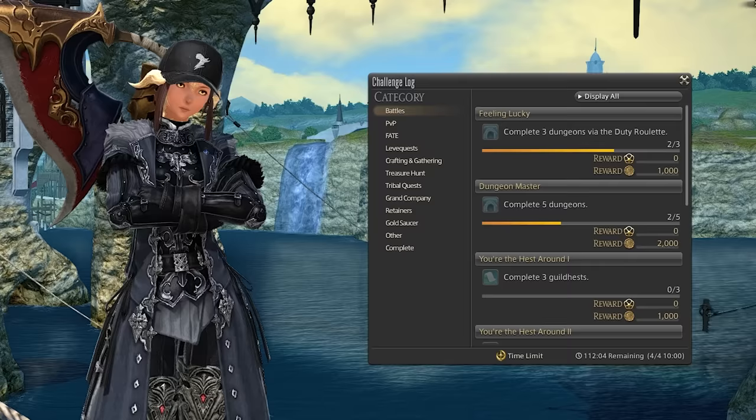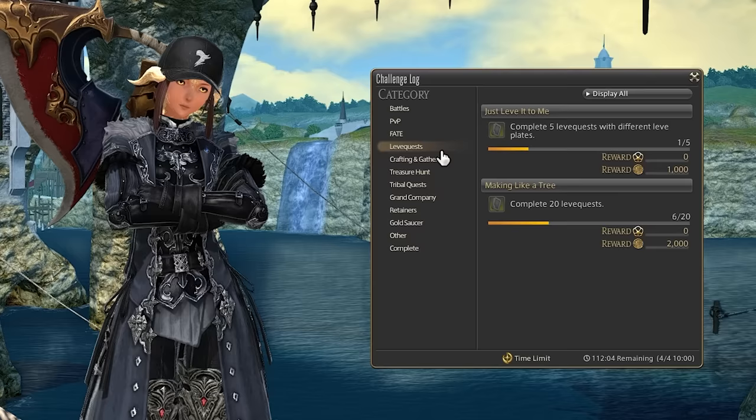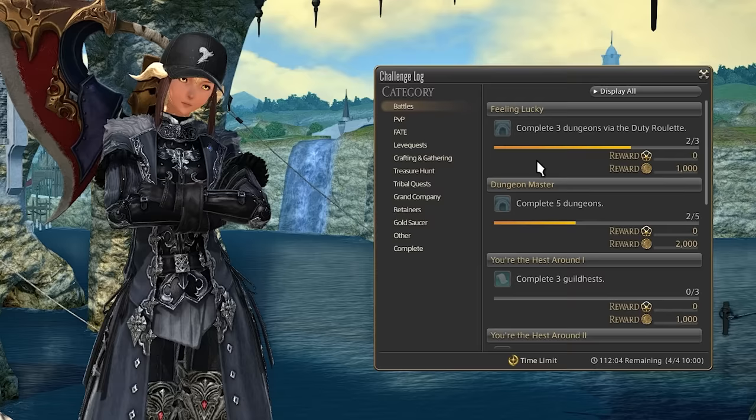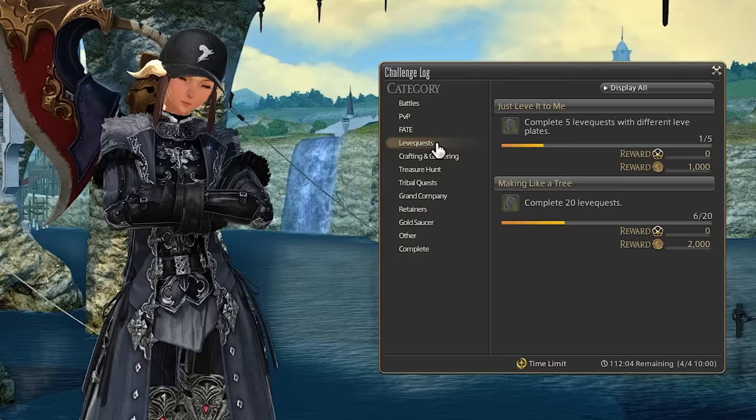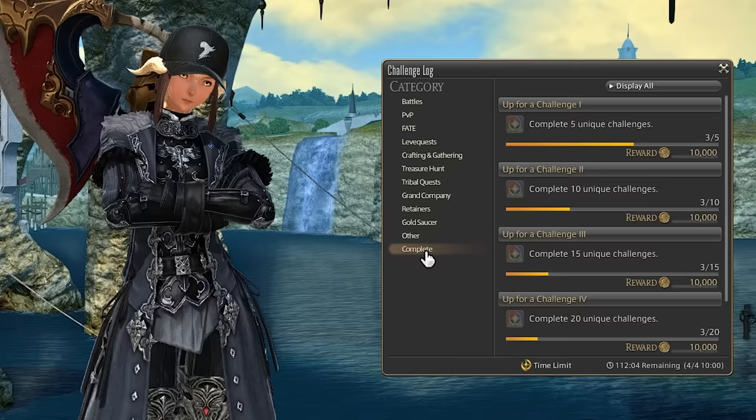The last thing you want to look out for is the challenge log. You get this unlocked very early, and this will encourage you to do different kinds of content. For example, completing a certain number of dungeons will give you a bunch of bonus XP, which is really nice. I don't think anything in here is really worth targeting specifically, because the XP you get is just decent, but it's good to check at the end of the week to make sure you're not one dungeon short of a huge XP payout. Overall, this just plays into our strategy of variety of content instead of hyper-focusing on grindy content.